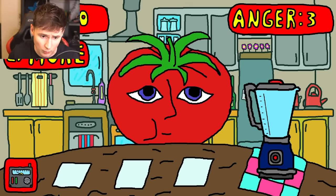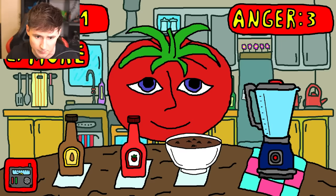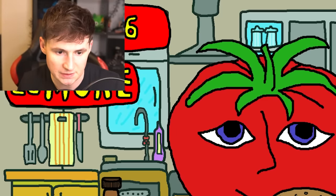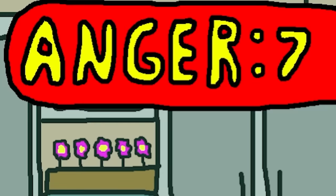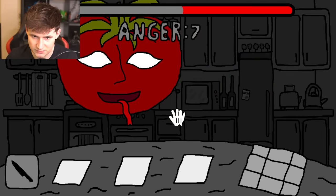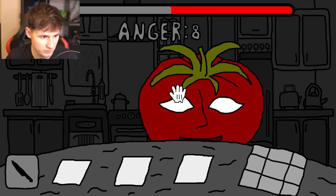I did a little bit of digging and the way to get the second key is by making him super angry but then defeating him. Here we go - seven anger. Let's make sure we get enough anger. Here is a poison, here is more poison. I hope you enjoy your poison.